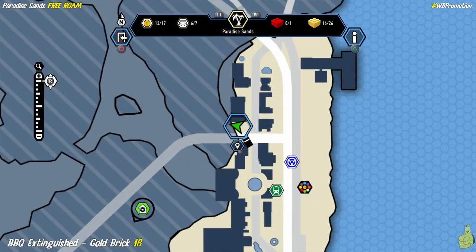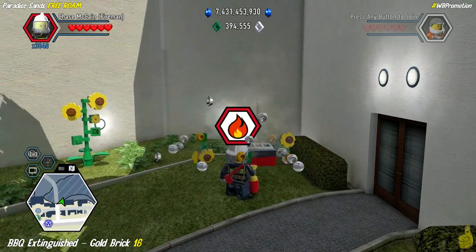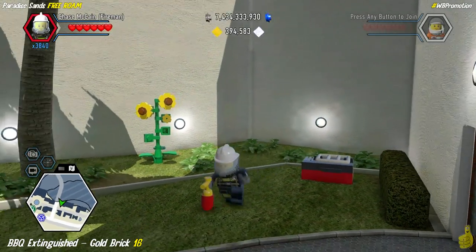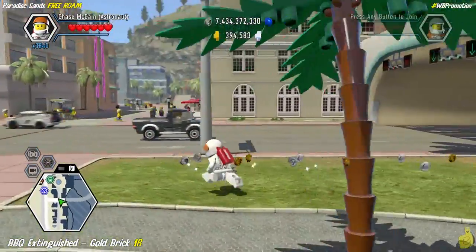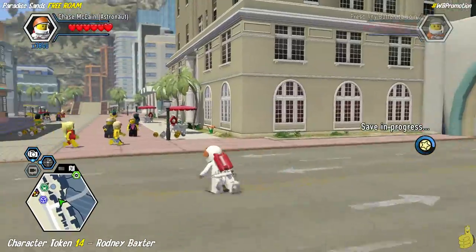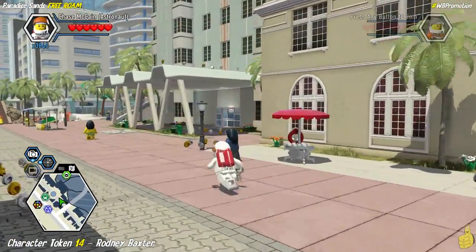Right around the corner on that same building in the back corner, we're going to find a barbecue that's out of control. Go ahead and spray her down — look at that, we have officially put it out and collected another gold brick.